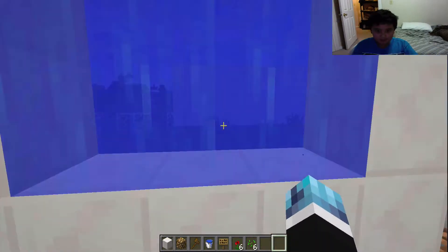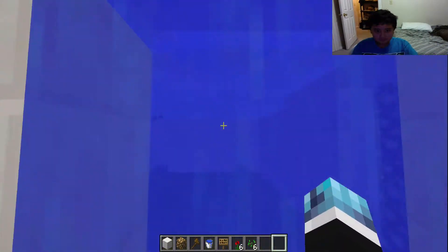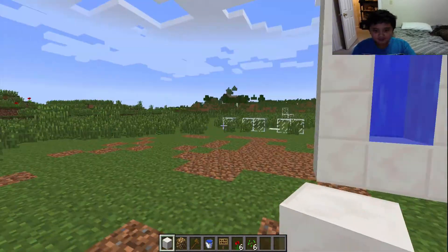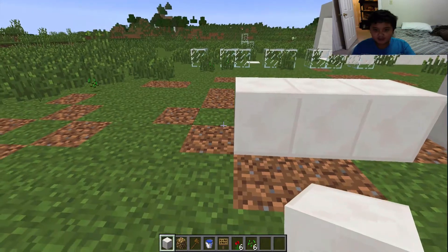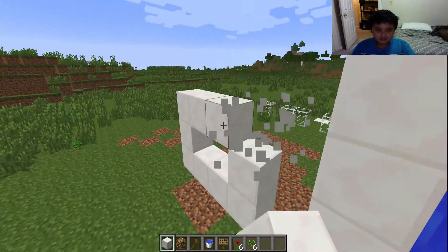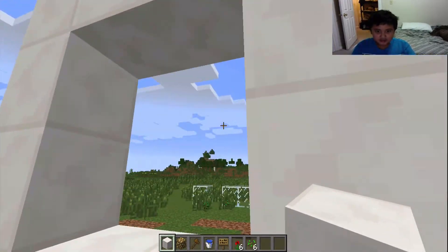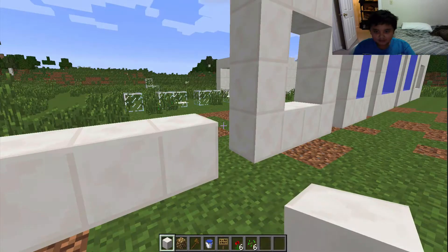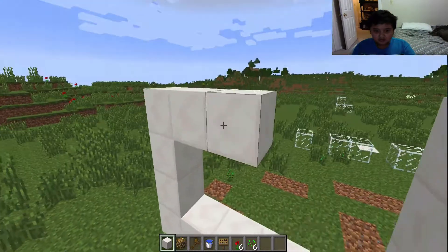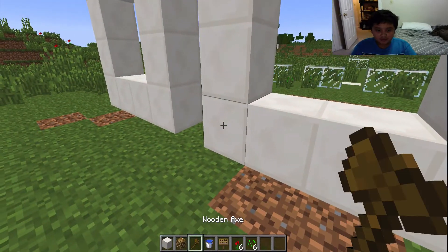First off, you're going to start with any shape you want. Any shape is fine, but be careful — players might get stuck in the block depending on the shape. I'm just going to make two shapes, like another portal but with lower heights.